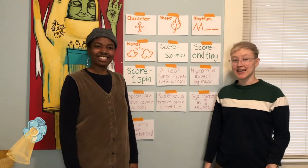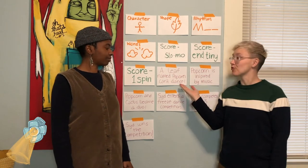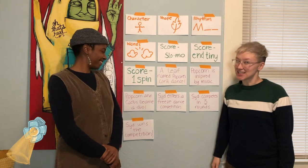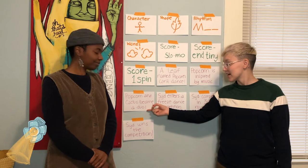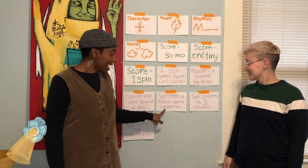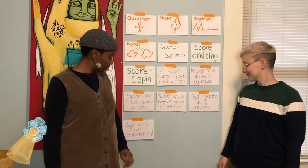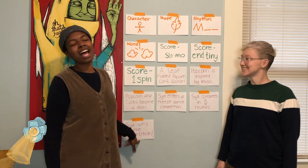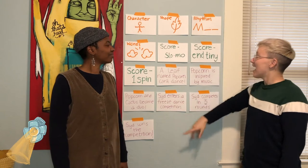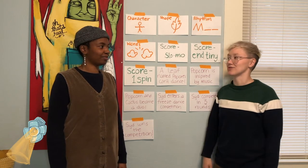We each created a story with a beginning, middle, and end. My story started with a leaf named Popcorn who couldn't dance. In the middle, Popcorn got inspired by music created by a DJ named Cactus. And at the end, Popcorn and Cactus became a duo creating song and dance around the world. My story began: I entered a freeze dance competition. In the middle were three rounds of competition. And finally, I won the competition and a lifetime supply of popcorn. We think our performance should have a beginning, middle, and end like our stories did too.